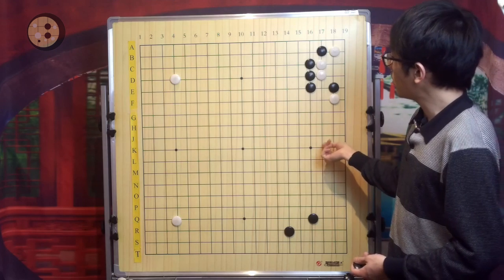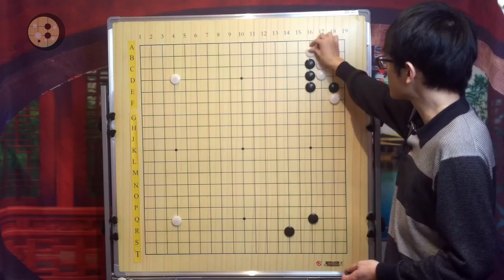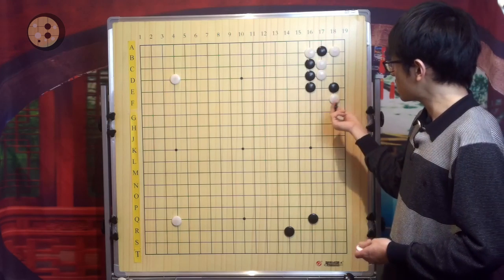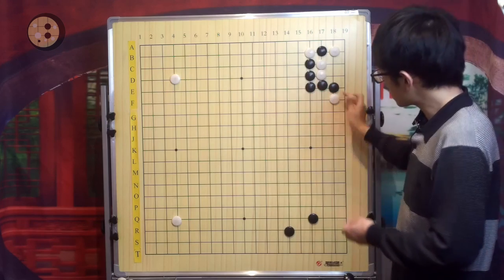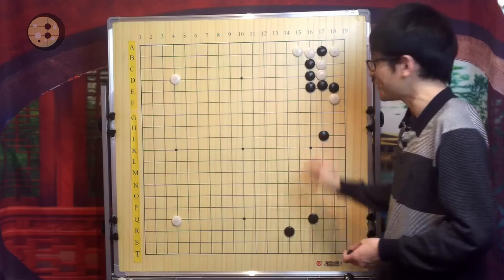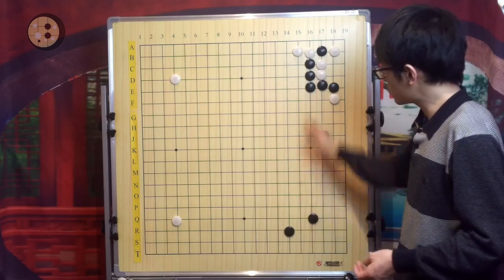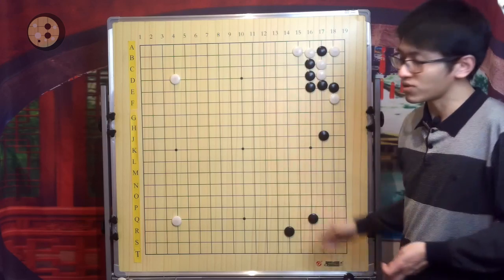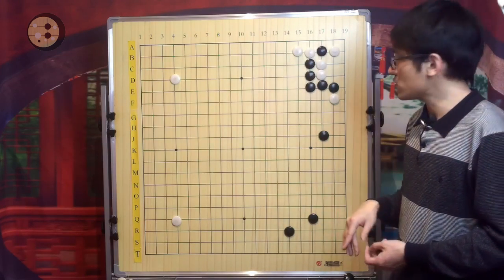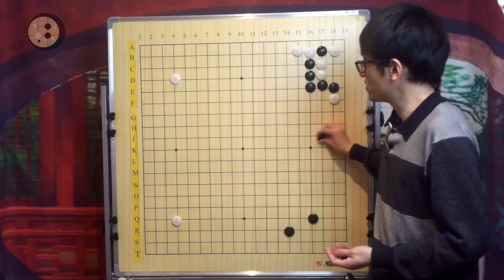More commonly, White will push instead of playing this atari, because this atari seems to let Black shift to the right-hand side too easily — and that is exactly Black's intention. Remember, with the two star points, the defender will always want to develop their own territory. So in this case, no matter the win rate, Black achieves the purpose.